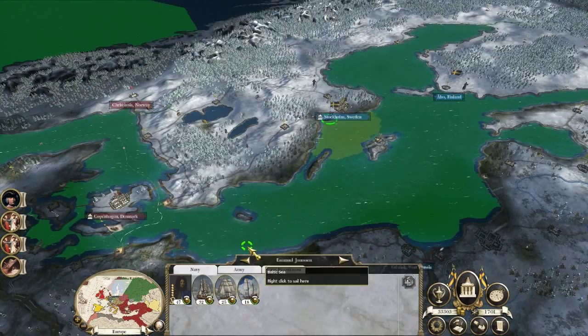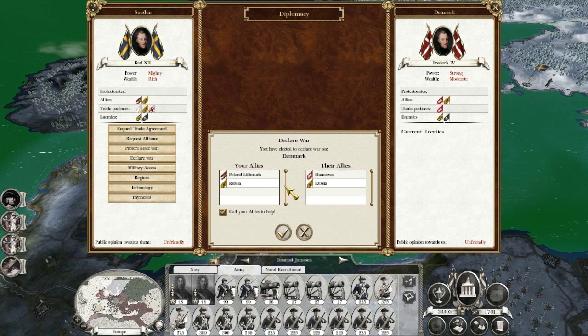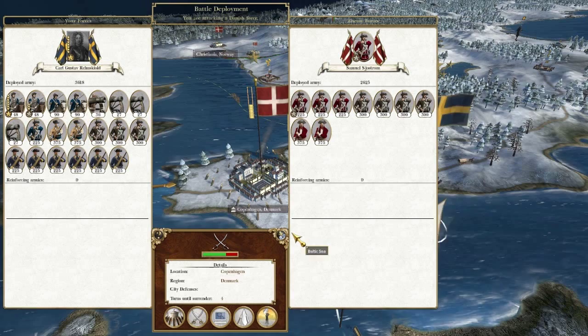Should I go for the capital right off the bat or take Norway? Probably their capital right off the bat would be best. Declare war. They're not allied with Poland-Lithuania anymore - they're allied with Hanover, and I do not care about them at all. I'm allied with Russia, so Denmark and Russia are on opposite sides and they're going to have to choose. I also have Poland-Lithuania. Clear war - hope for the best. Things worked in my favor. Only Hanover joined the Danes. Poland-Lithuania and Russia joined my side - I think I've shared my relations with them. And the battle begins, or is soon to begin.